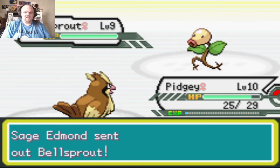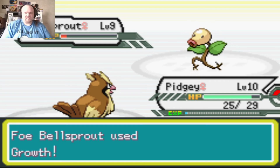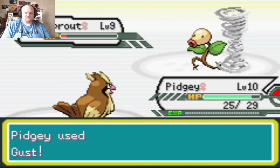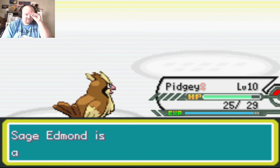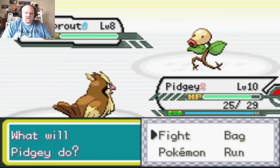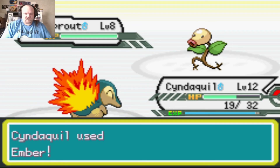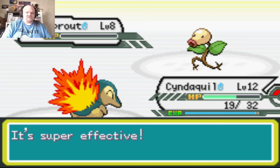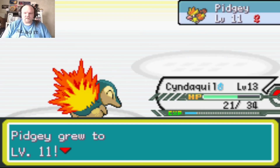They get a lot of experience though. I use Pidgey since I want the extra money, and Pidgey knows Gust now at level 9. We keep surviving with just a little bit of HP left. I've been switching Pokemon back and forth because party Pokemon don't get experience after battle — so both Pidgey and Cyndaquil go up a level.